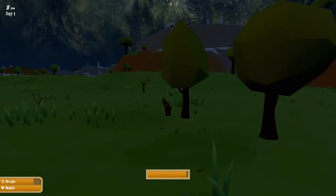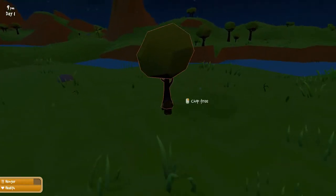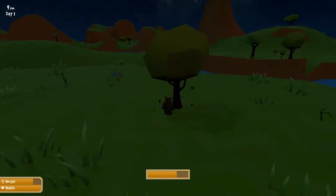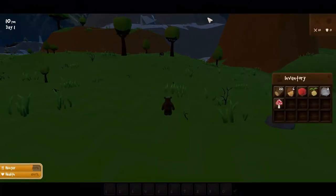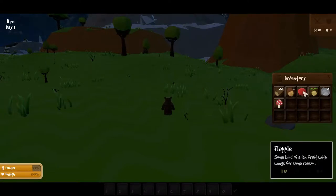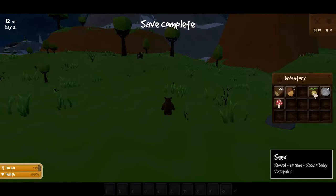I believe — don't quote me on this — the maps are procedurally generated but certain things will always be in every map. I want to set a goal for myself: not to pick fights with things I shouldn't pick fights with. I don't have any tools right now. We have wood, and a falapel — some kind of ancient alien fruit with wings. We can eat this to get hunger back. We have seeds — shovel plus ground plus seeds equals baby vegetables.